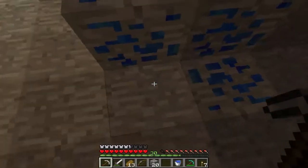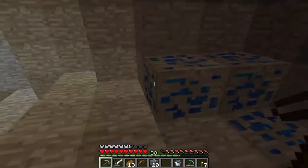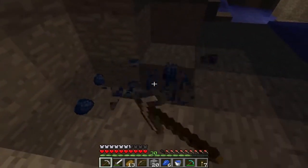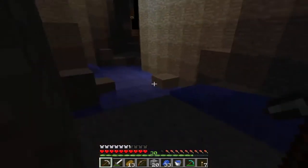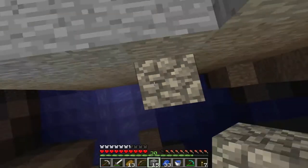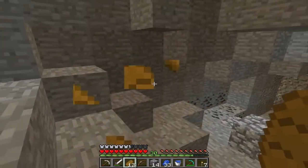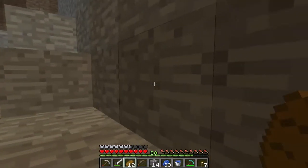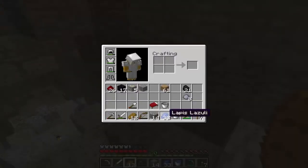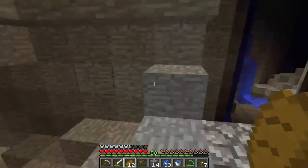Hey guys, I just wanted to show you what Lapis looks like, because we're going to need it for the 1.8 enchanting. I did put it in 1.8 — it's the pre-release of 1.8. I did gather enough levels for enchanting at the maximum. I did get my obsidian — I used lots of lava and stuff. I'm going to go back up to the surface and make my enchanting table. Also, the Lapis can be mined, I think, with the stone pickaxe — that's the least it could be.